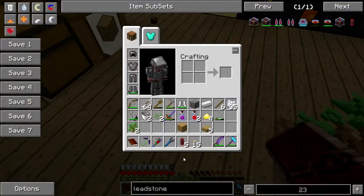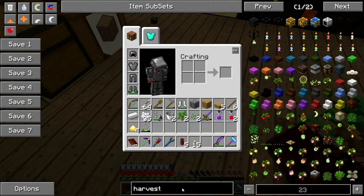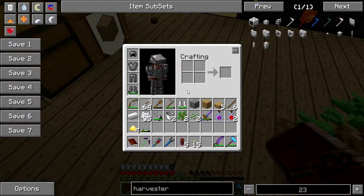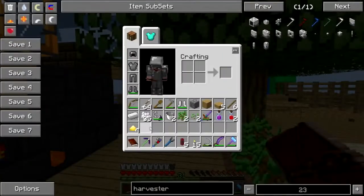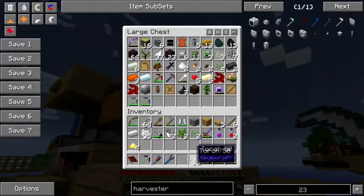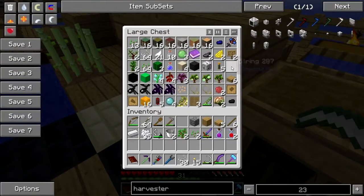A harvester, okay — let's look at this. I'm going to need two shears, an invar axe, some gold, and some plastic. I'm not doing that right now. Let me get my sickle, let me put this crap away. I'm going to go compost some string because I've got some to spare.